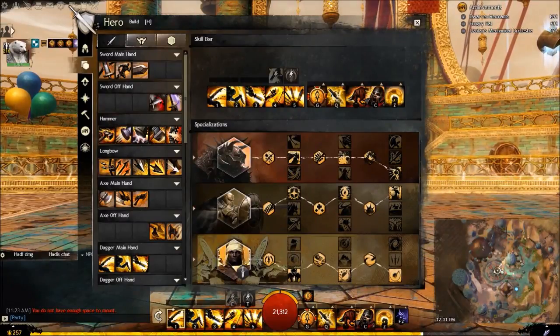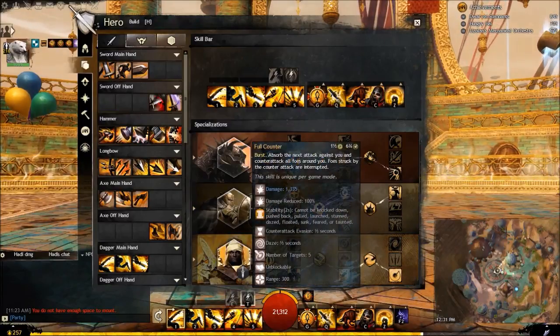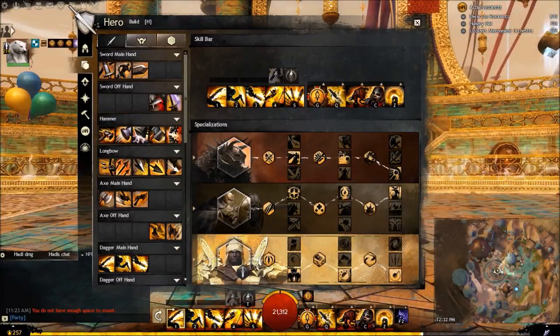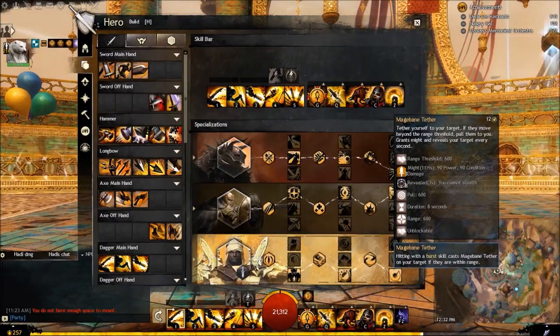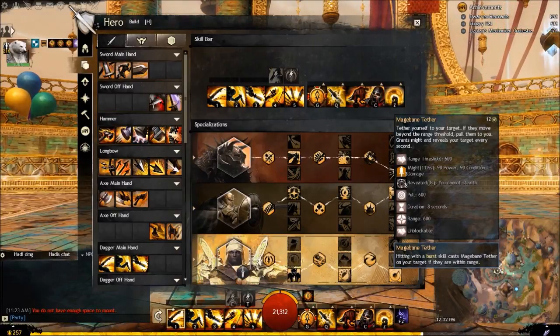We're about to wrap it up with this last combo set. You want to run no escape, which is also good when you use full counter because it's also a daze. Run sun and moon style if you're running dagger, and you want to run mage bane tether. The interesting thing about this trait is that it gives three stacks of might as long as the enemy is still tethered to you, so you can gain up to 25 stacks of might, and it also reveals them.